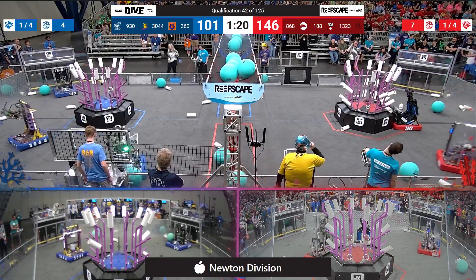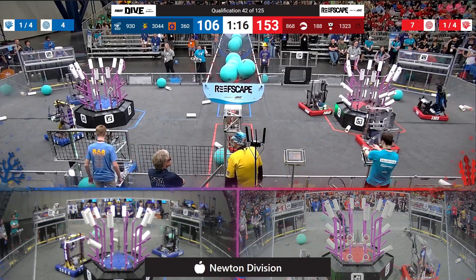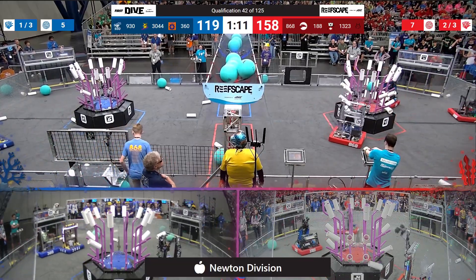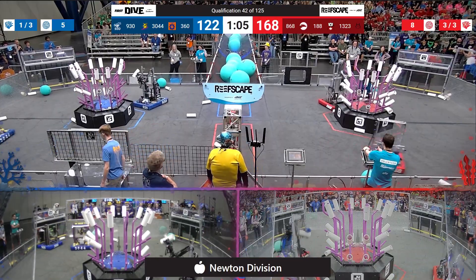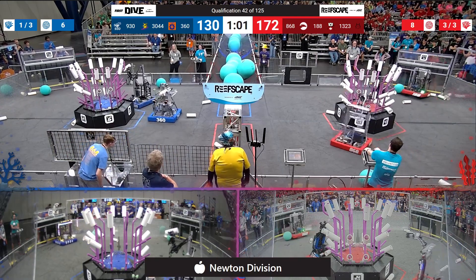Here comes another one courtesy of team 3044, out of the state of New York. Here comes 1323 Madtown — they're working some of these lower levels on the red alliance reef. Four coral scored at level one by Madtown, quickly just popping them up into that trough. It's 168 to 126 with just over a minute left to play.